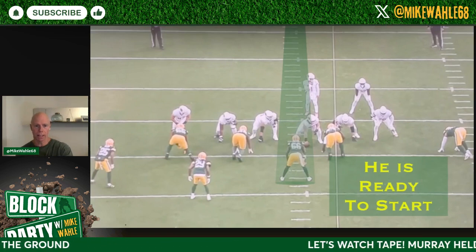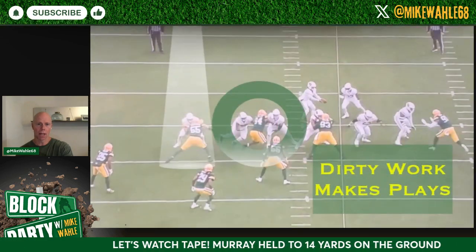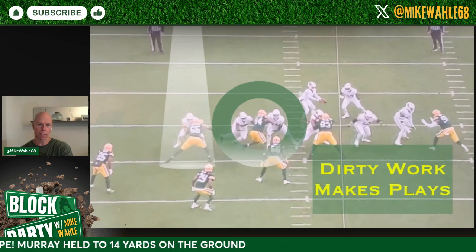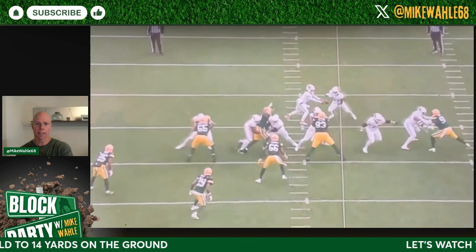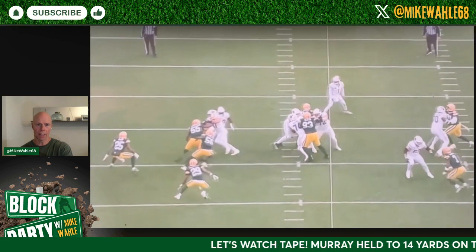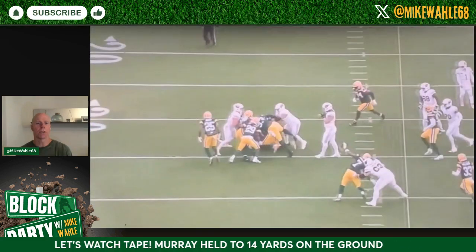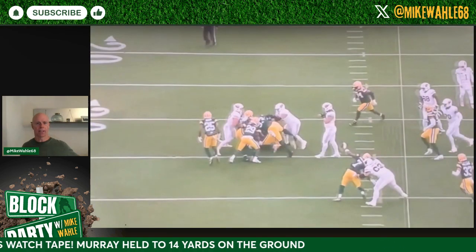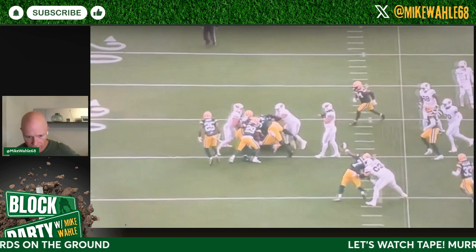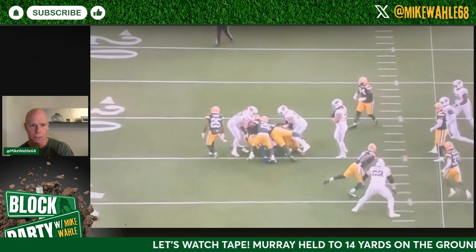Now, having said that, these plays don't happen without the other two guys. We split the double team by Carl Brooks and then Enibari just stands up the tight end in the hole. It doesn't work if that guard can get up to the second level. Carl Brooks makes this play, Enibari makes the cutback, and Cooper gets the tackle for loss at the line of scrimmage. He does a great job, but let's not overlook the dirty work that neither of those guys will get in the stat sheet — but they make that play.